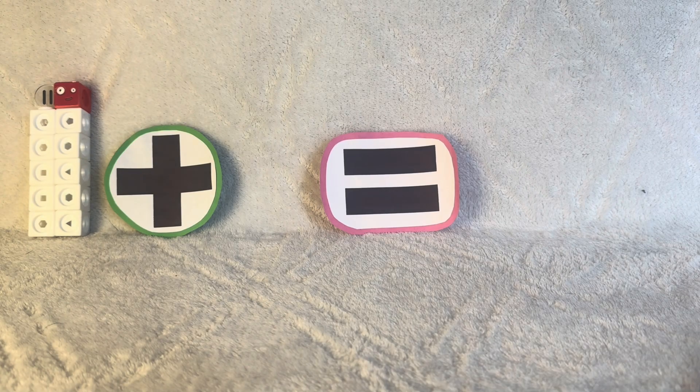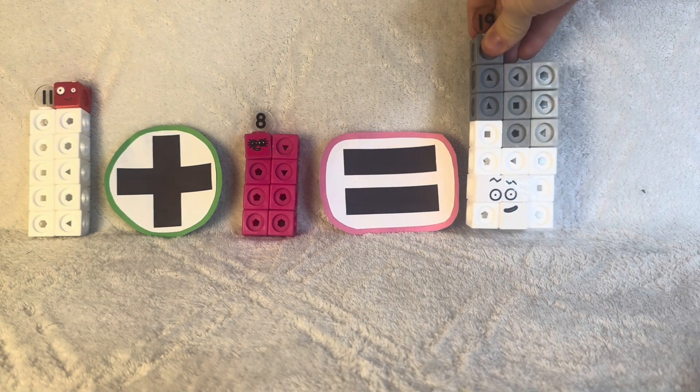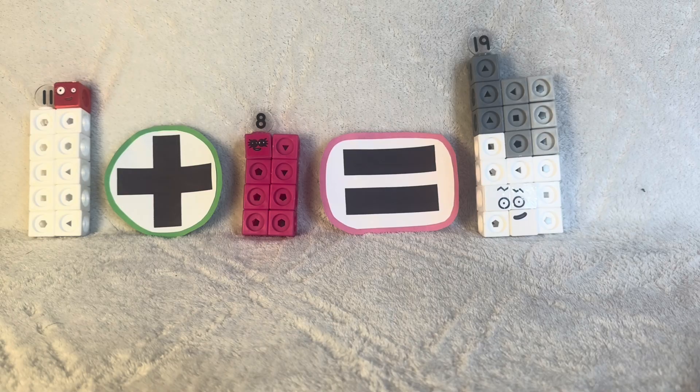11 plus 8 — octoblock: 1, 2, 3, 4, 5, 6, 7, 8 — equals 19. 19 likes to make all different crazy shapes.